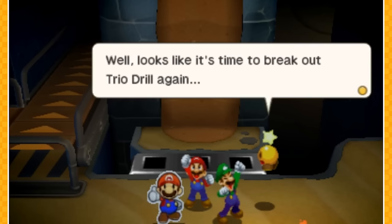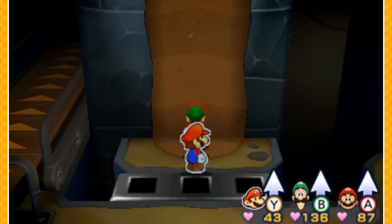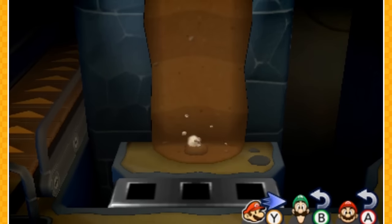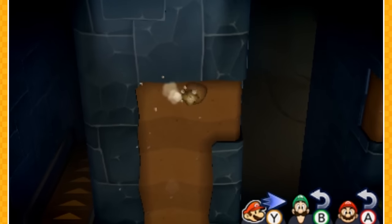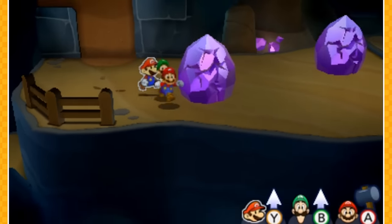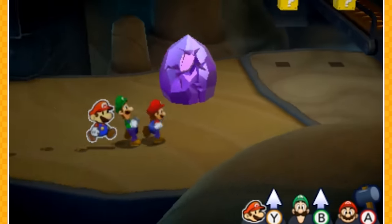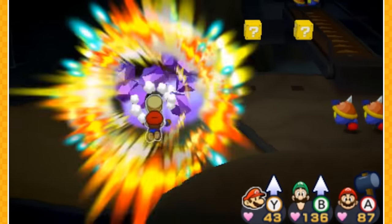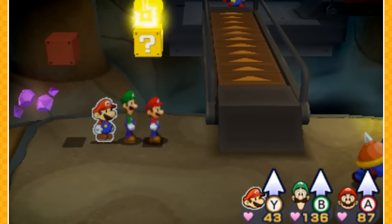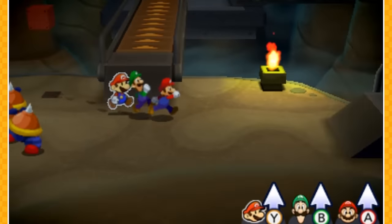Looks like it's time to break out Trio Drill again. I had no idea I had to do that — let's try it out and see if it works. And would you look at that, it does! So here we go, we're going on to the second version of this place. We're going to have to break all these crystal ores and maneuver back to where Bowser's Castle actually is. Not entirely sure where it is, so it's gonna be a very fun time.